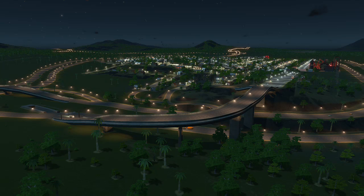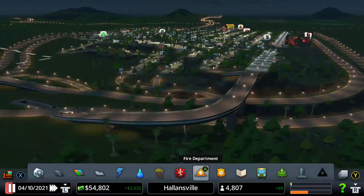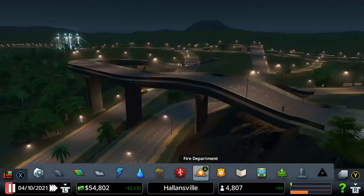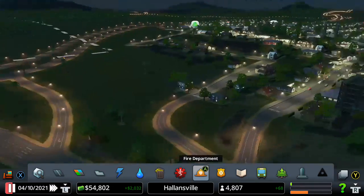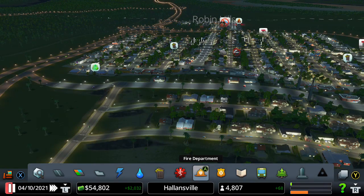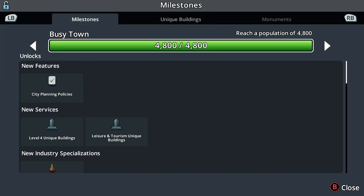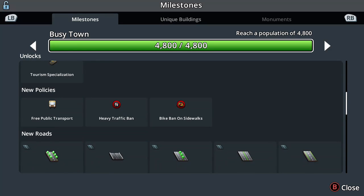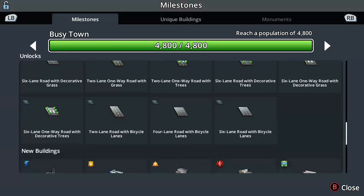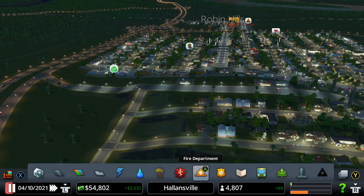Hey guys, my name is El and welcome back! Today we have Cities: Skylines. In the last episode we started building this really cool neighborhood — just look at this. I'm also in love with this exit, it takes a bridge to the highway. I actually hit the milestone for 4800 population, which unlocked city planning policies, so many new buildings, industry specializations, commercial specializations, some policies, new roads, and we also won around 4000 dollars.